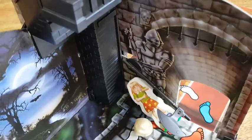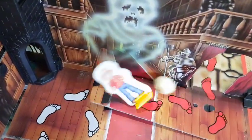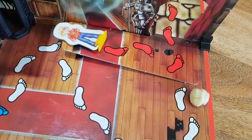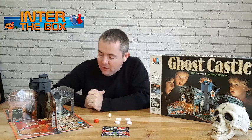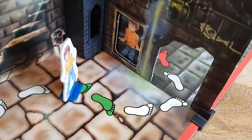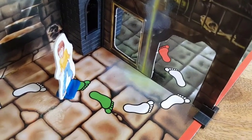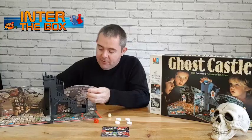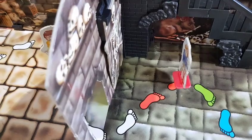In the first room you have the axe. In the second room you have the shaky floor. In the third room there's no trap — there are actually green footprints on the floor, which when activated open up the secret passageway and let you jump through to the fourth room. And in the fourth room you've got the skeleton which comes to life and can knock you over.